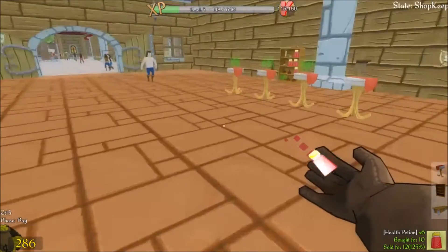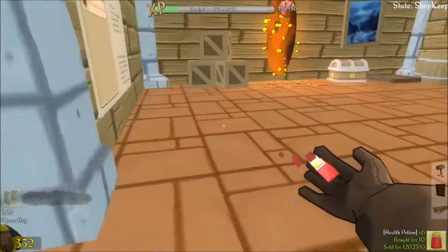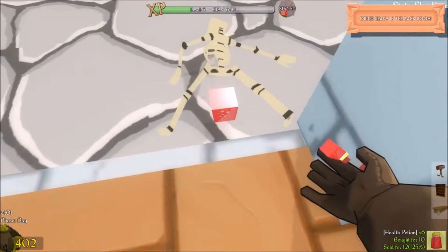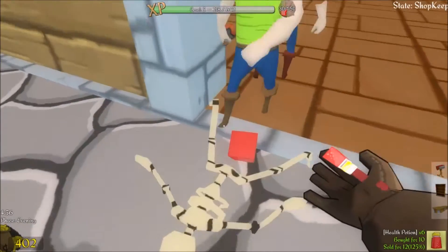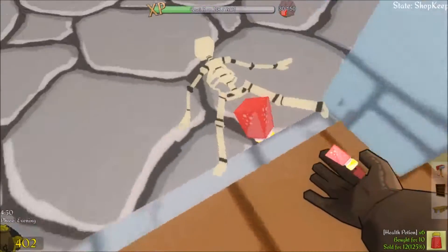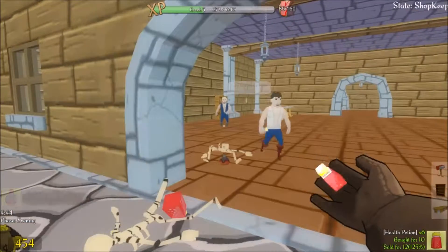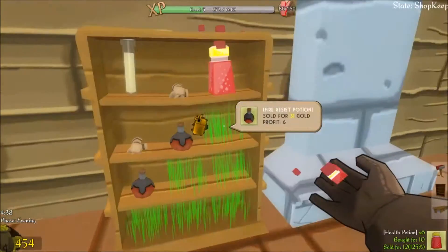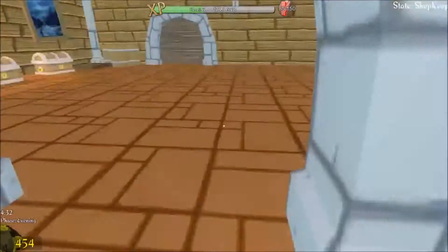Oh dear, we're running out of stuff to sell these people. That guy bought my boots fair and square and then turned around and tried to steal a health potion. I would have given him the potion for free if he'd asked! I'm having problems picking this up — it's a bug, just with where it is right there. Let's quickly restock because we're almost out of items.